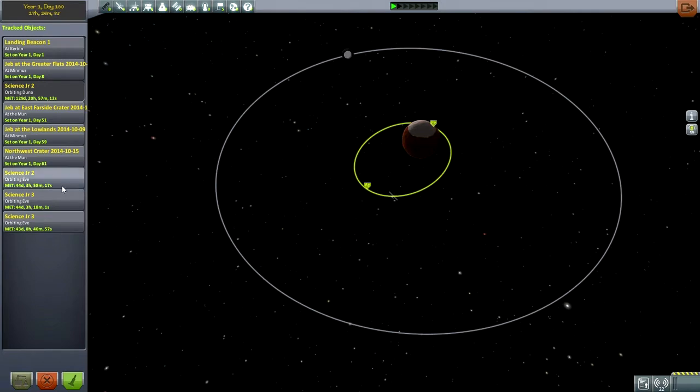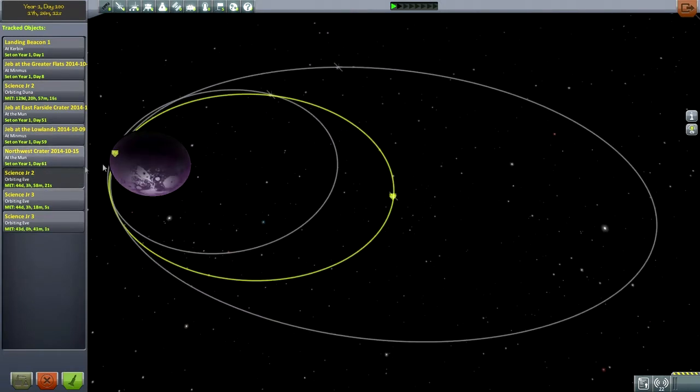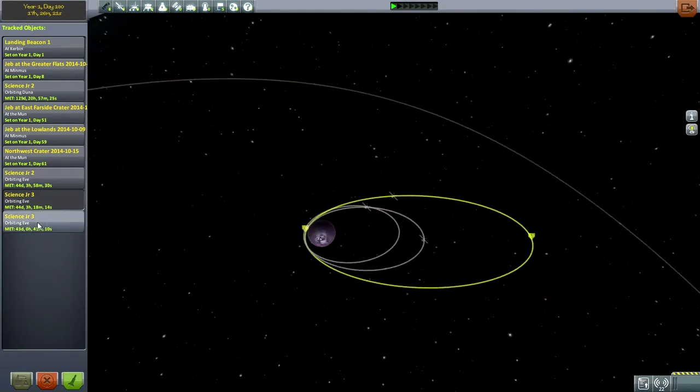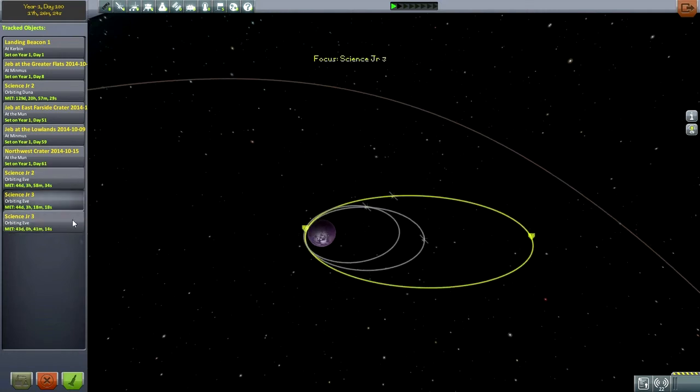It's in a safe orbit. And then there are also the three missions around EVE. These missions need to get their science done, except for the one that was doing the science in space — the Science Junior 2 — that one's done. It's the other two that haven't done their thing because they're both landers. One is going to land on EVE, never to come back, and then the other one is going to land on Ghillie.